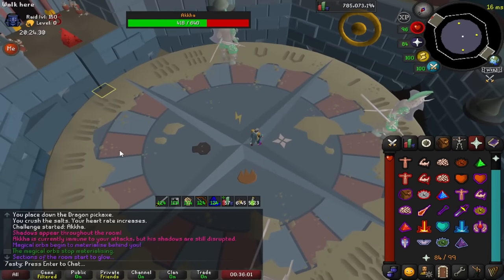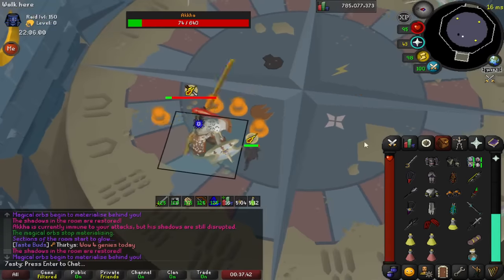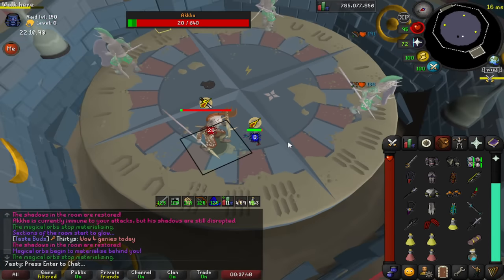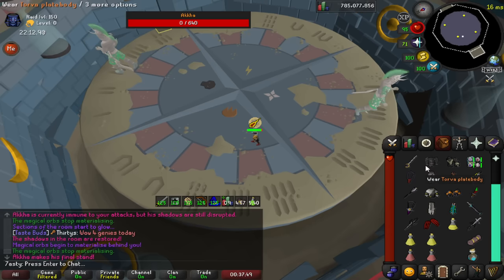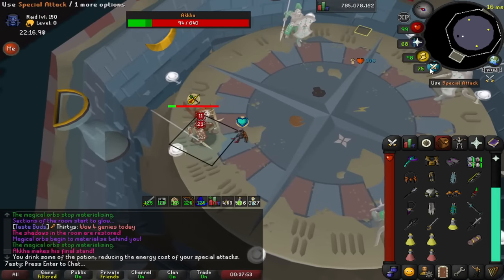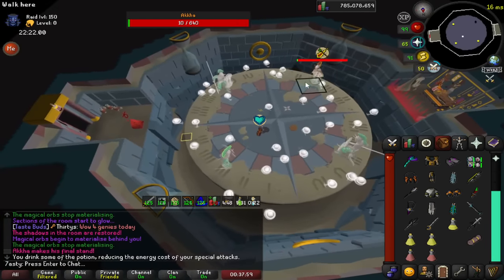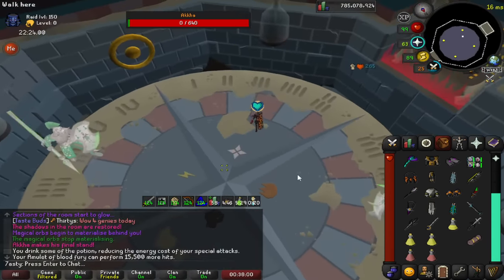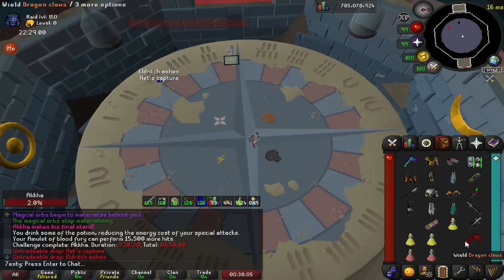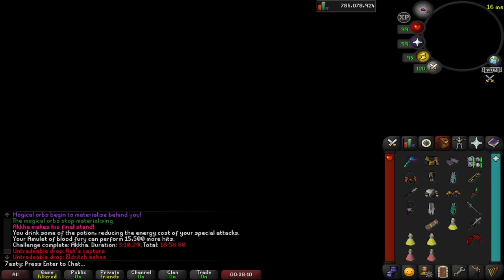Once you get Akka all the way down, he will heal a little bit and go into his final phase. There will be orbs flying everywhere which damage you if they touch you — extremely hard to avoid, so just focus on getting to the boss and using your claw specs or scythe or whatever melee weapon you have. After a certain number of hitsplats the boss will teleport to a different corner, so you have to run around and follow him while trying not to die to the orbs. I recommend sipping the Adrenaline at this point if you haven't and just dumping all of your specs. It's complete chaos and it's pretty fun.